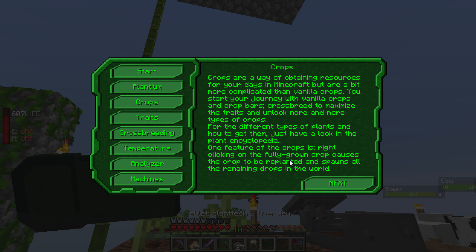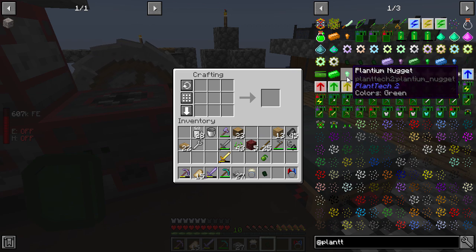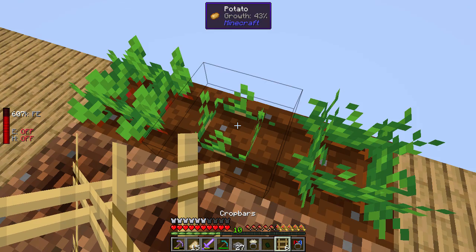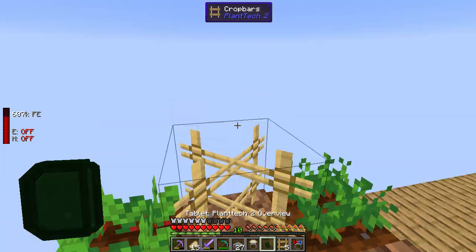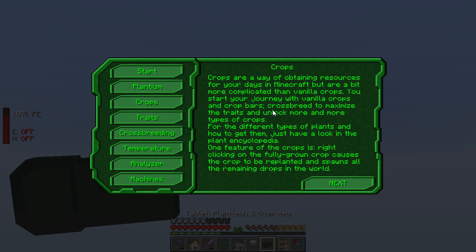Let's do a little experiment — let's get some sticks and make some crop bars. Crop bars: when there are blank crop bars between two fully grown crops, crossbreeding happens. There's a small chance the new crop is a new type. So: start your journey with vanilla crops and crop bars.